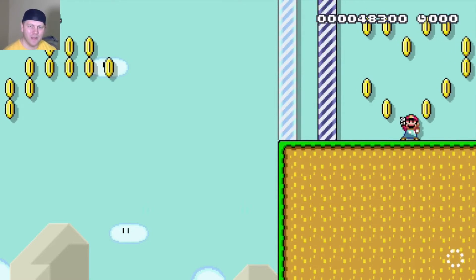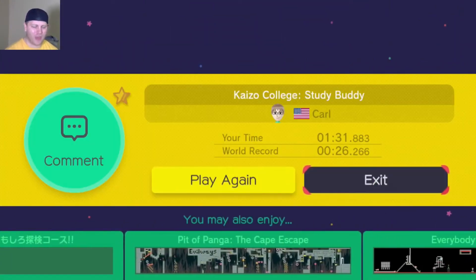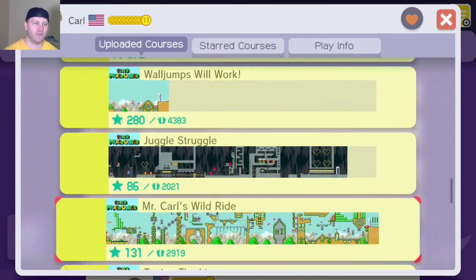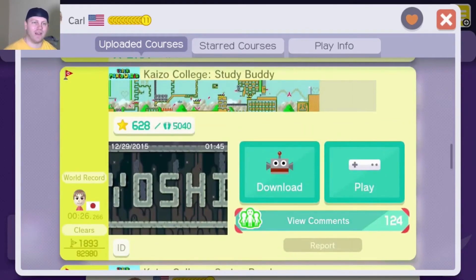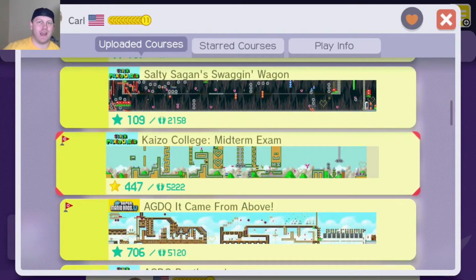Is that four courses I beat already? We did the P-switch, we did the shell jump, we did Spring Break, and now Study Buddy. Well, I'll call that part one of a little bit of Kaizo College going on, because it does get a little bit harder, I'm pretty sure. Stay tuned for the midterm exam — that is where things get a little bit crazy if I remember right. We'll do some more Kaizo stuff. Peace!